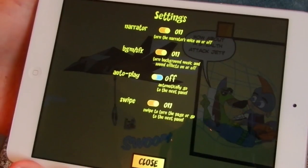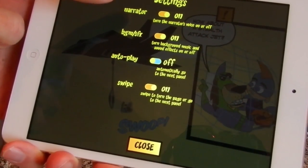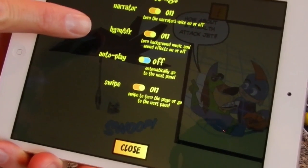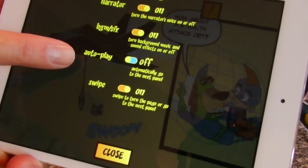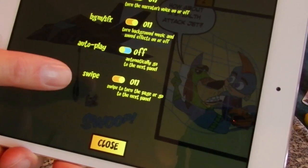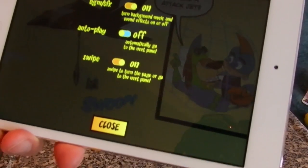The comic even has some really cool features. There's a narrator that you can turn on and off, so if you don't feel like reading, you can just listen to the comic. Sound effects — so if you want to play it somewhere and you don't want anybody to know, you can turn the sound effects off. And autoplay, so if you don't feel like swiping through, it'll just play all on its own. And swipe on and off, so if you just feel like tapping and flipping through with the switches, you can do that too.